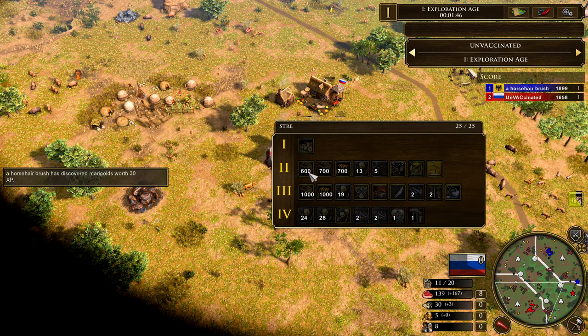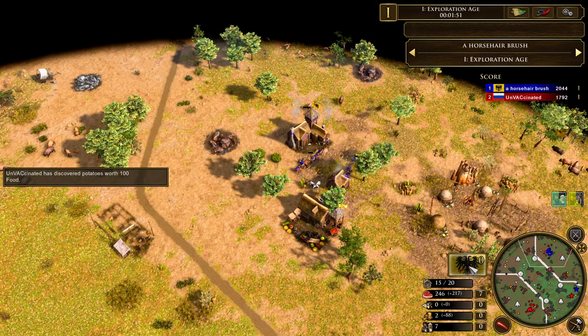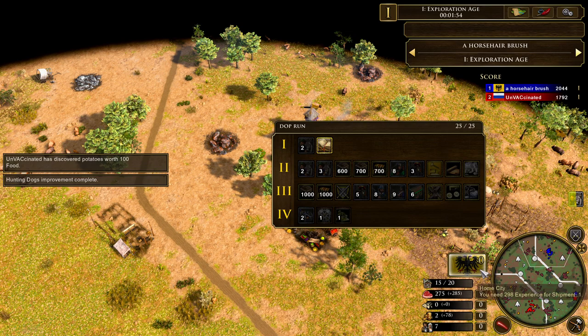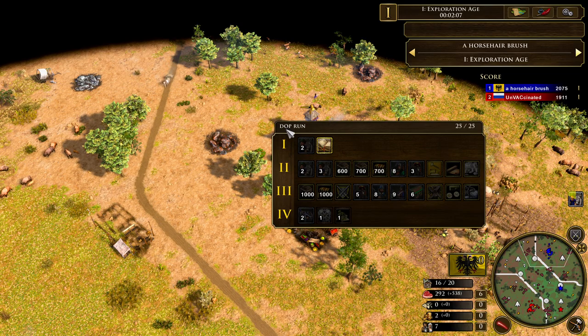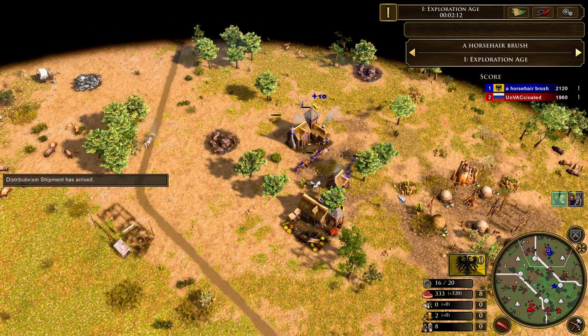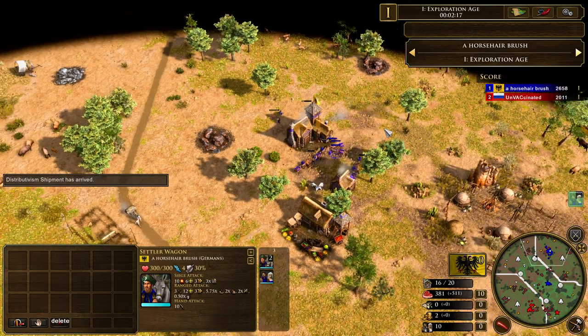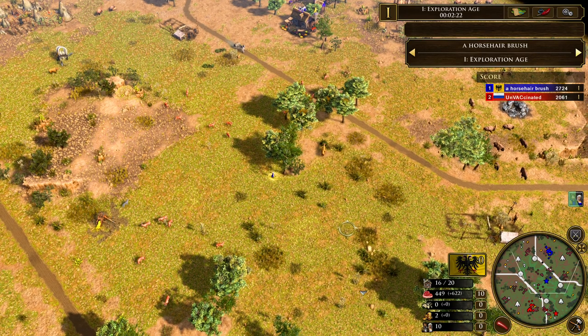Nothing else in Age 1 out of Unvaccinated. Callan, on the other hand — he's got two settler wagons coming in, and the deck is called 'Dop Run.' Is he going to be making Doppelsöldners? I believe that's how you pronounce it — I've never had to say the name before in a cast, so apologies if I'm messing it up. We see him grabbing those two settler wagons, and he's also going to be bringing back some cows.